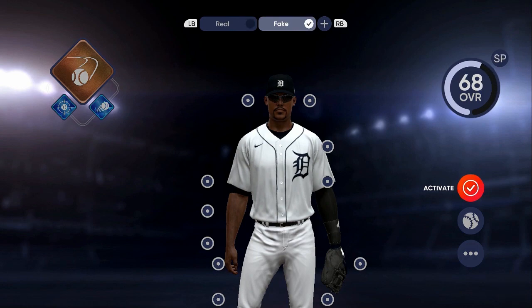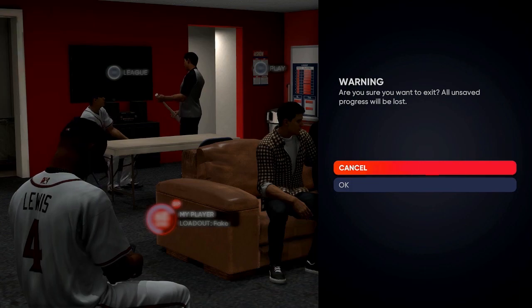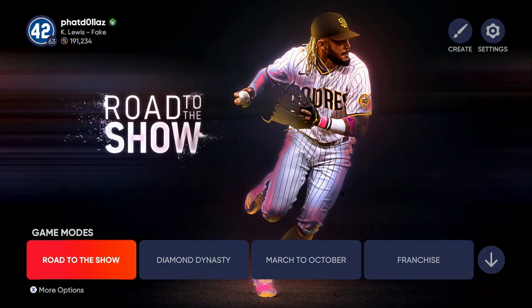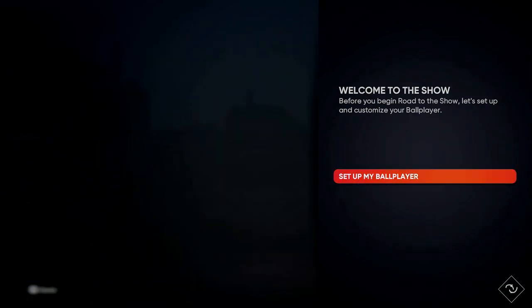Come over to the right where it says Activate and make sure you activate your guy. You can see 68 overall once I activate them. Now back out twice and get into Road to the Show to start a new one. Make sure the servers are up and working. Go to More Options underneath Road to the Show, push that, and select Start New.